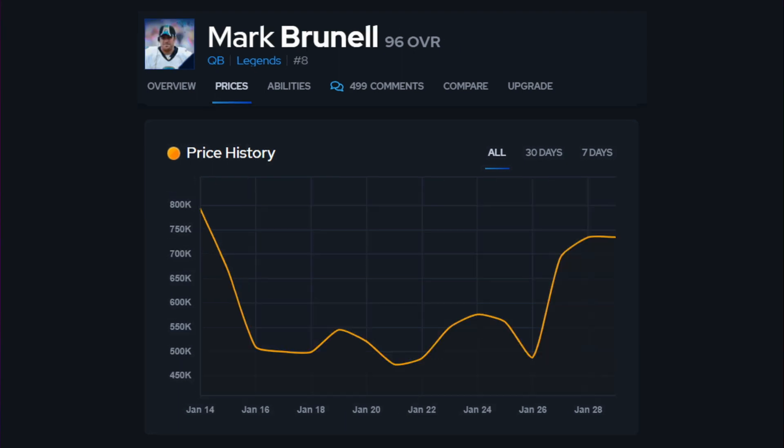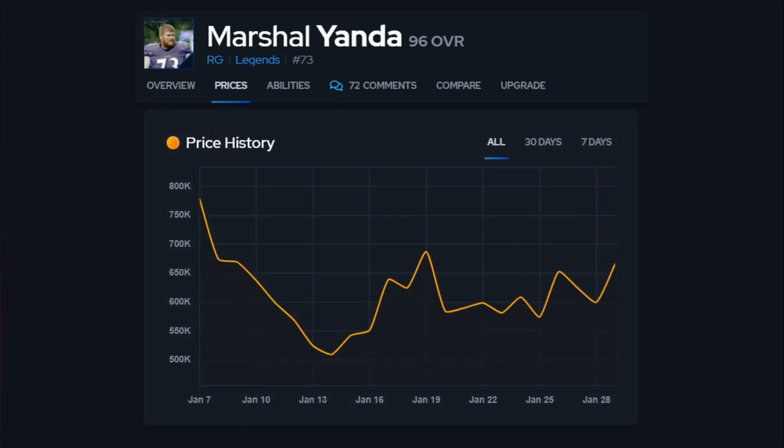Mark Brunell is another top tier card — probably the best quarterback in the game right now. He started out at 800,000 coins, came down to like 500,000, shifted around a little bit, and then shot up to about 750,000 coins. Interestingly, that price increase started before the training variety pack came back in the store, so it actually has not changed since the training variety pack returned.